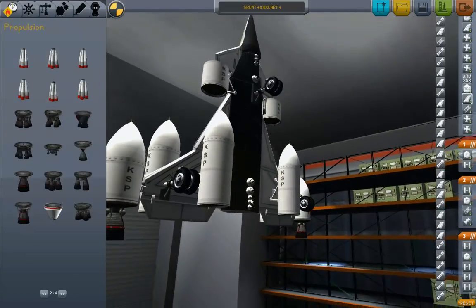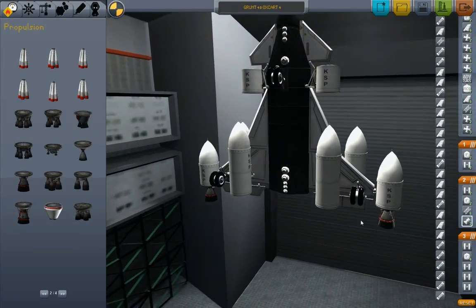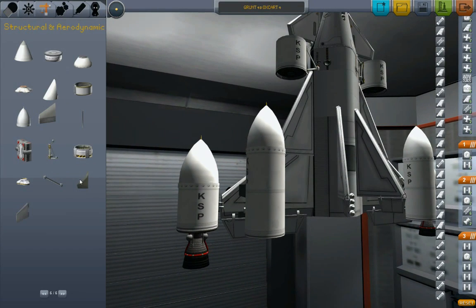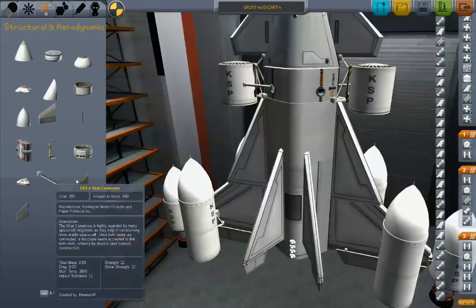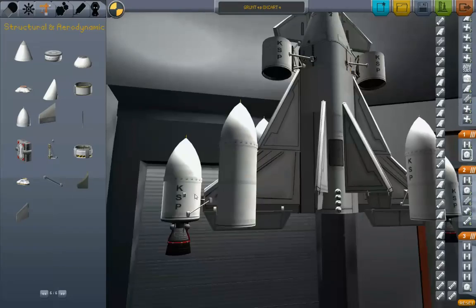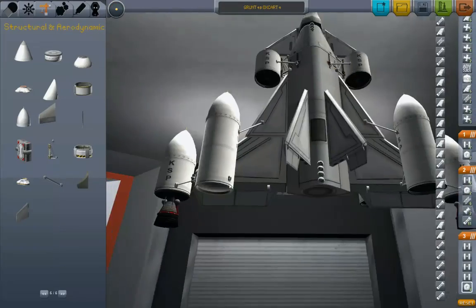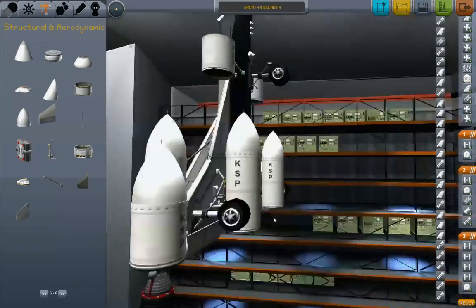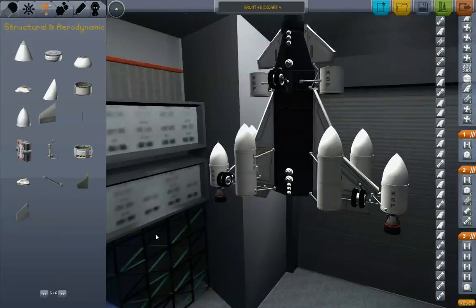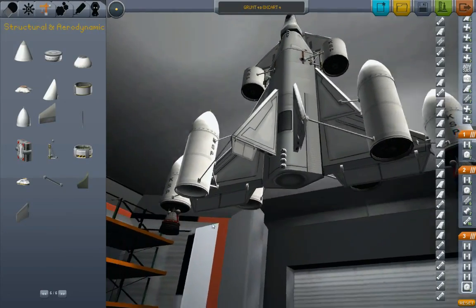I wonder — if I put it there, would that work? Yeah, there's an idea. Now I need to put a whole bunch of struts all over this thing, because I don't want to see those things wiggling around all over the place. Let's do some struts.